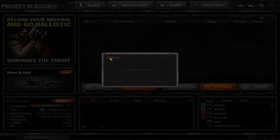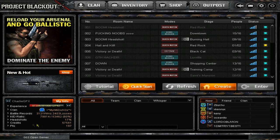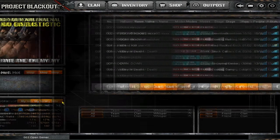Now over here you've got your basic info: your points, credits, headshots, K/D ratio, battle records, your clan, and your XP.